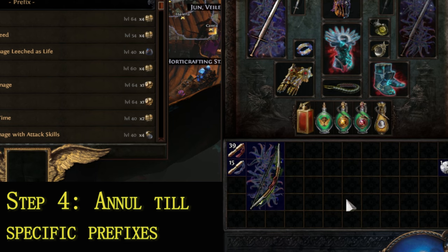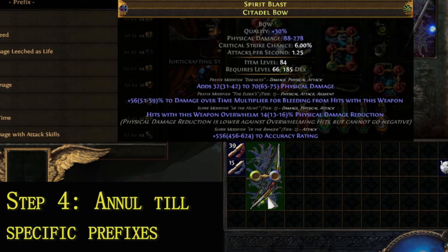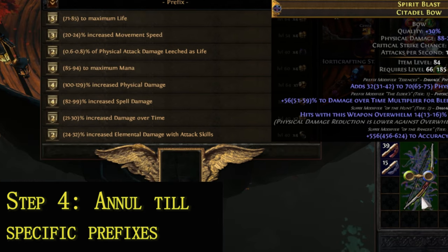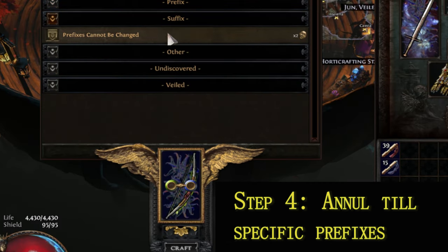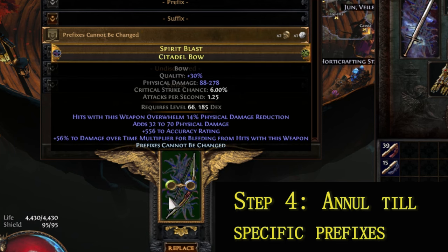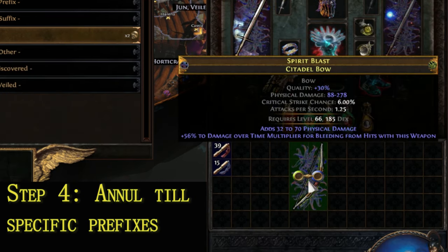Step 4. Utilize Orb of Annulment to remove all modifiers except for the specific prefixes we require. If, by mistake, any of the specific prefixes are removed, return to Step 3. Here's a tip: if you have an open suffix and only the two specific prefixes you need, you can craft Prefixes Cannot Be Changed and use a Scouring Orb. This clears all suffixes, leaving you with a base containing only the required prefix modifiers.